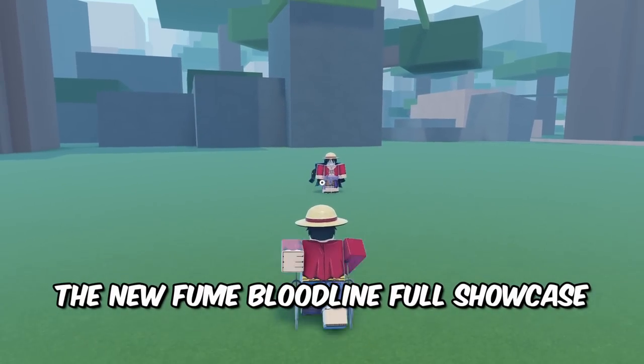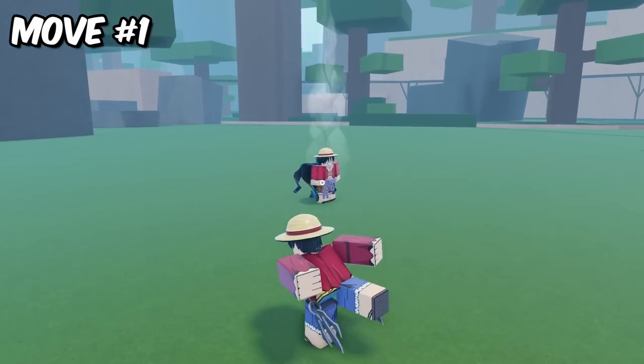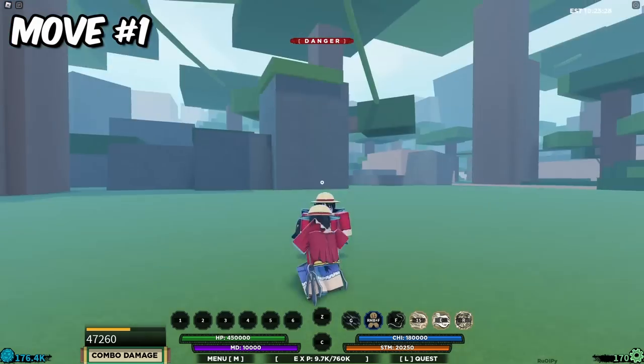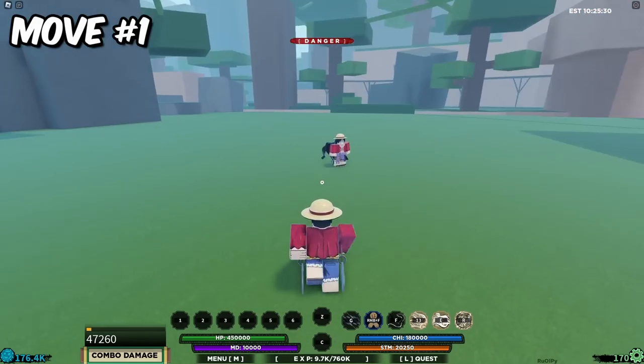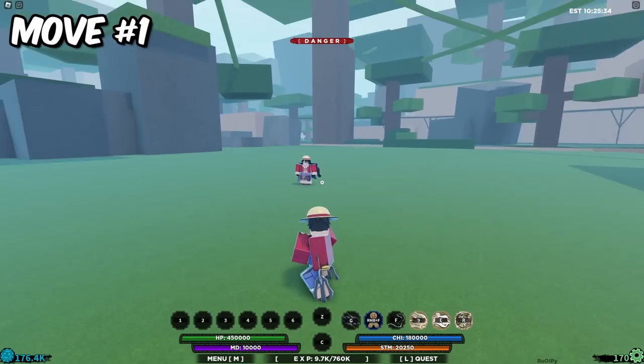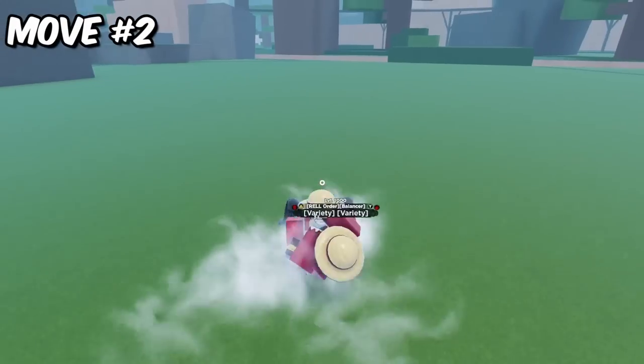The first ability of the Fume bloodline is essentially a projectile attack — a big damage burst. I'd compare it to Sound's first ability. It's a quick damage burst that can deal around 50,000 damage.